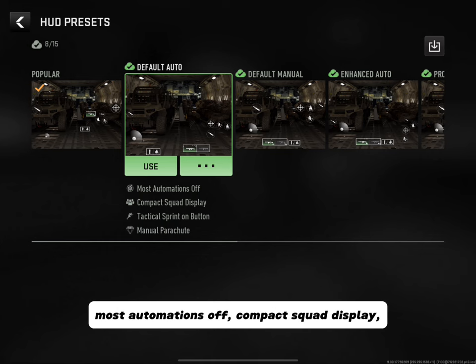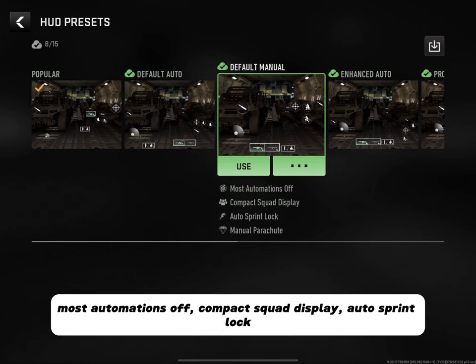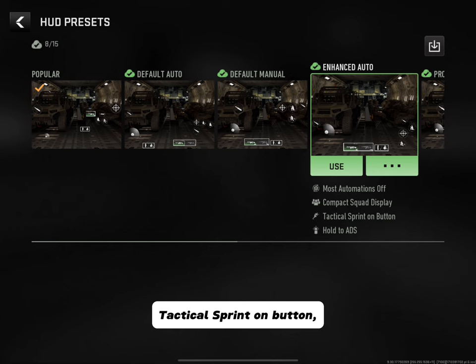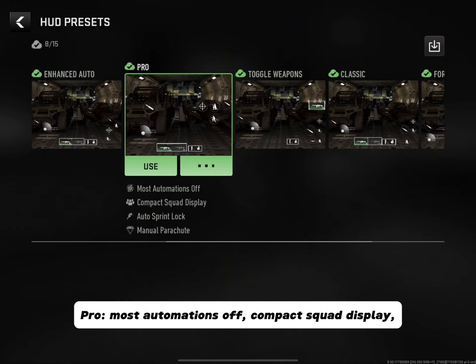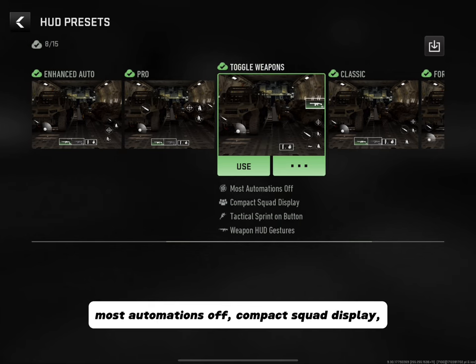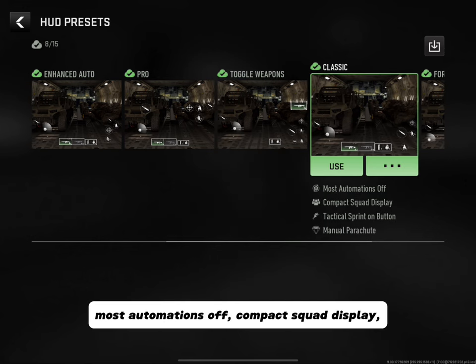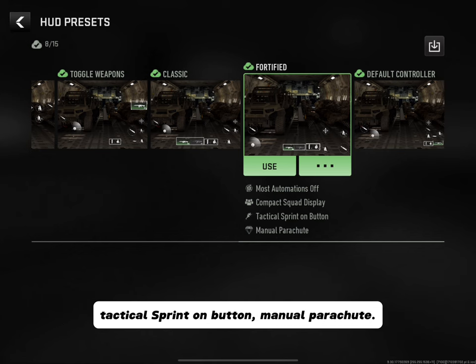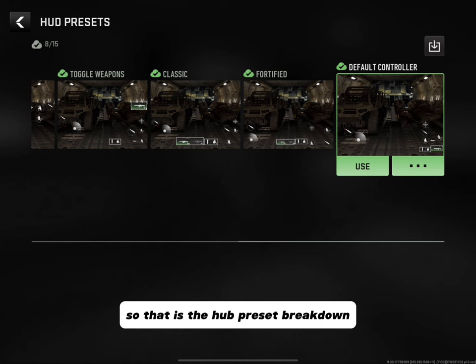Default Auto has most automations off, compact squad display, tactical sprint on button, and manual parachute. Default Manual has most automations off, compact squad display, auto sprint lock, and manual parachute. Enhanced Auto has most automations off, compact squad display, tactical sprint on button, and hold to ADS. Pro has most automations off, compact squad display, auto sprint lock, and manual parachute. Toggle Weapons has most automations off, compact squad display, tactical sprint on button, and weapon HUD gesture. Classic has most automations off, compact squad display, tactical sprint on button, and manual parachute. Lastly there's the Default Controller.